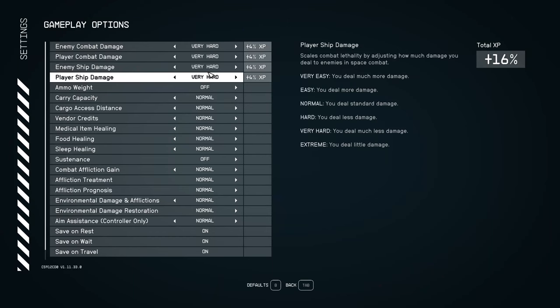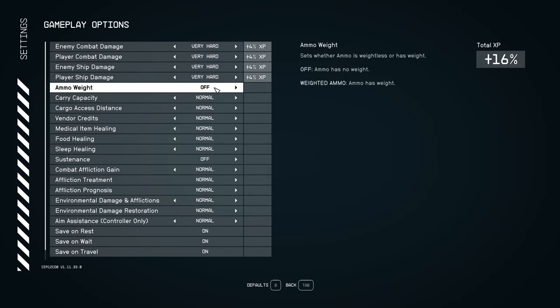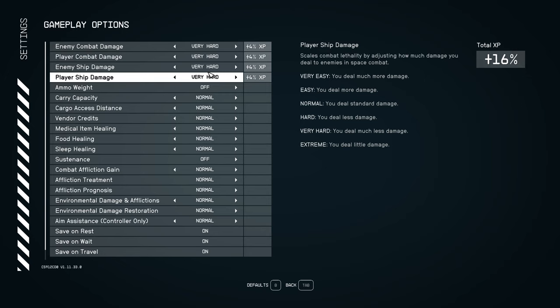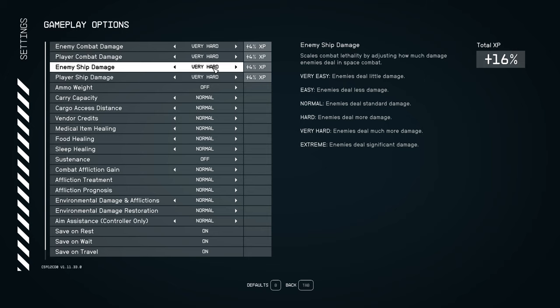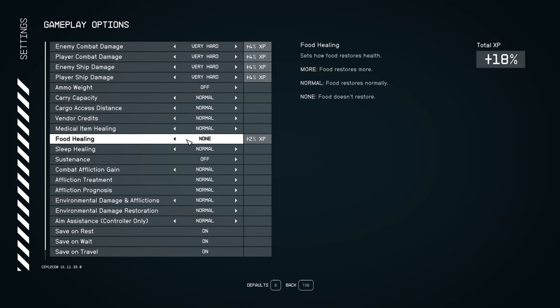Next up, you have a lot of new gameplay options in the menu, so you can fine-tune the level of difficulty — not just the general very hard or hard mode. On top of that, you also now have a breakdown for enemy combat, ship damage, and things like that. You also have a new additional mode — Extreme — and for every item, if you make it harder you increase your XP earned, but if you make it easier you lose XP. So for those of you who don't find it challenging enough, now you can fine-tune it and move everything to Extreme.